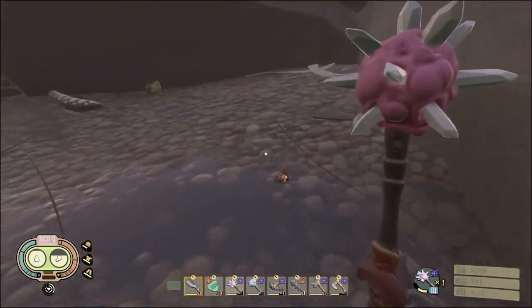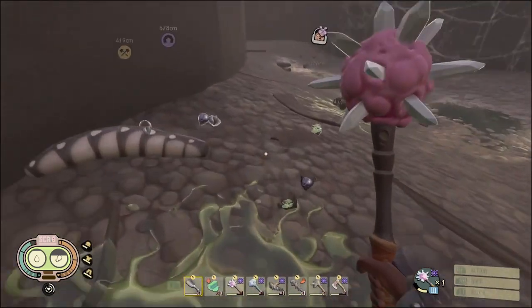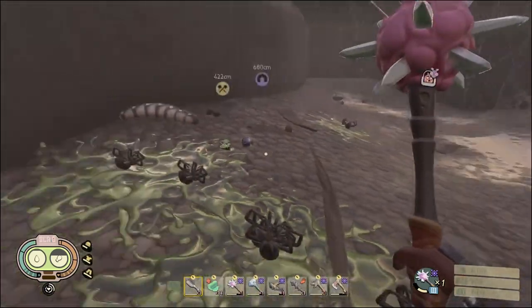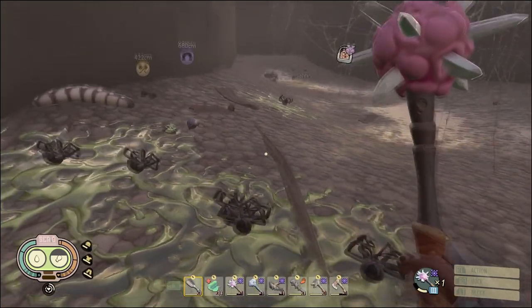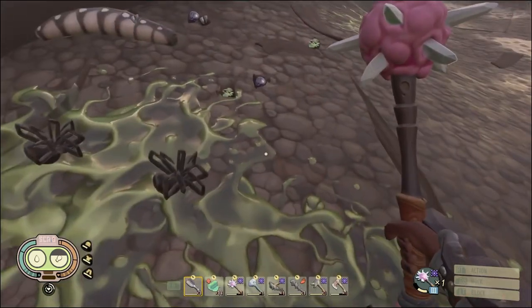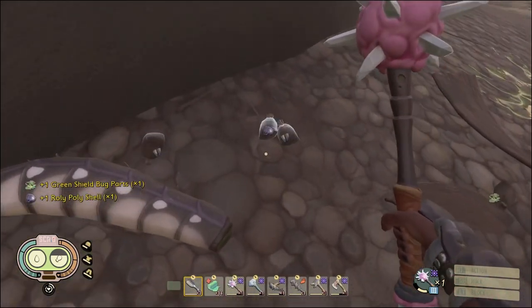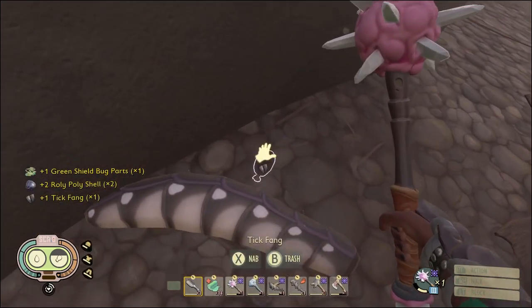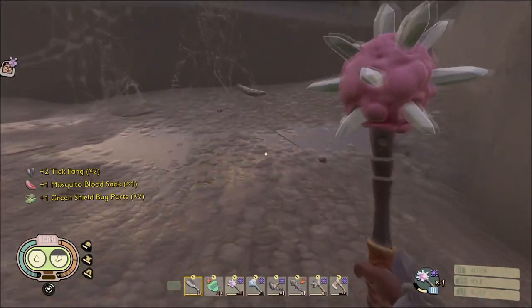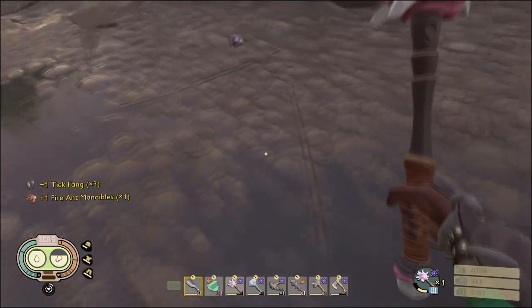They are super amazing and really overlooked — I don't think I've seen a video out on it. I've already taken the liberty to clear the black widow out of here and bust open all the web sacks and kill all the widowlings. Check it out guys: green shield bug parts, roly-poly shells, tick fangs, mosquito blood sacks — which you're gonna need for healing anyways.